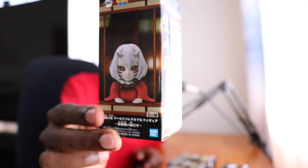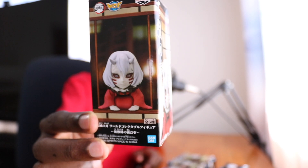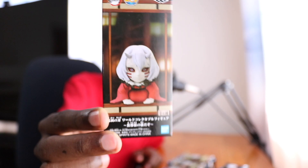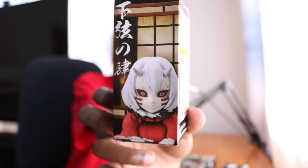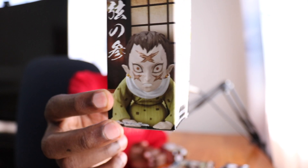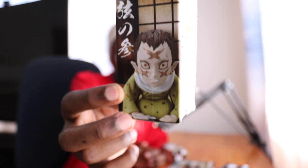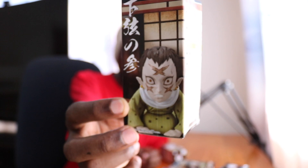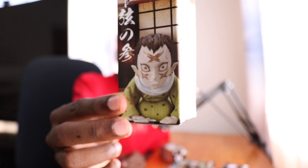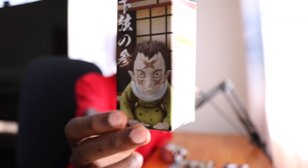Next up we have the lower rank 4 demon Mukago, looking absolutely amazing. Then we have one hell of a troublemaker — Wakuraba, lower rank 3. For those who are not aware, he tried to run away from Muzan and that did not work out in his favor. You cannot run away from the demon king. I remember Enmu calling him such a fool. Wakuraba right there, looking absolutely incredible.